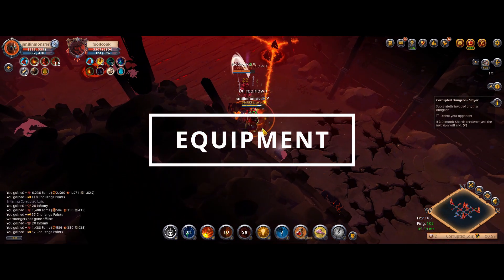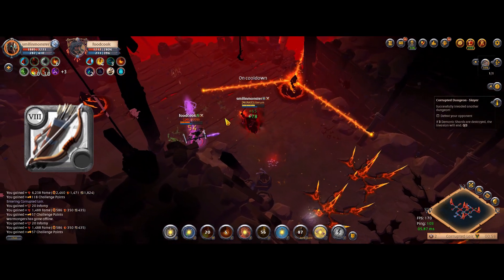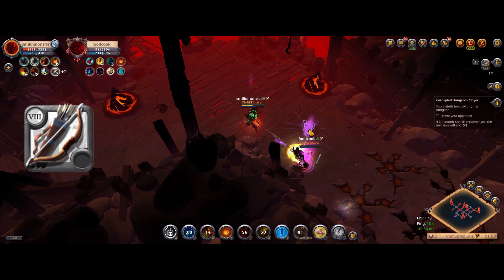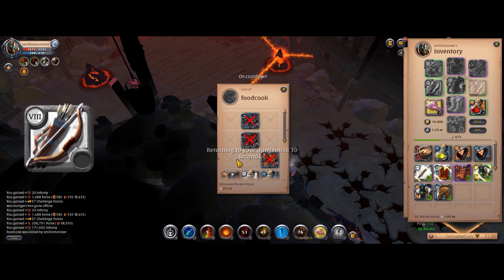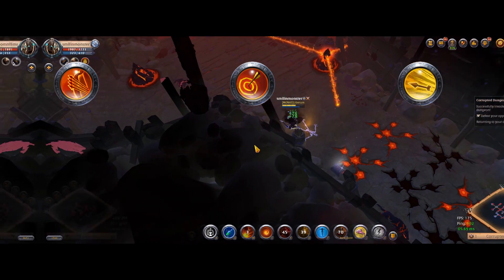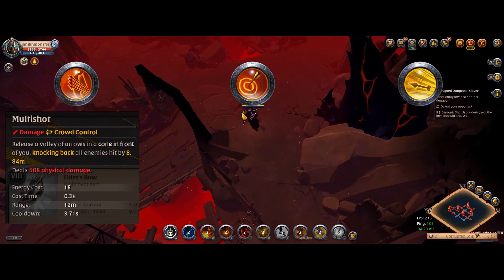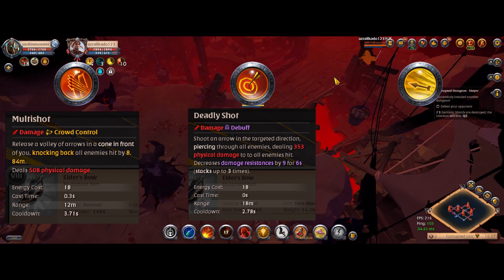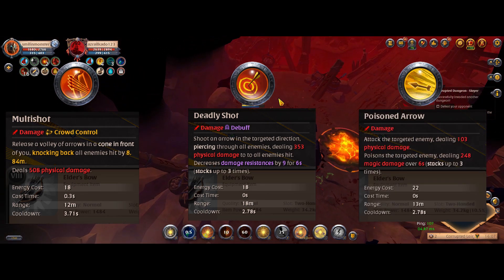Starting off with the equipment, we begin with the weapon — it's the normal, regular bow. This weapon has really good single target damage due to its Enchanted Quiver E skill. Pair this with the attack speed passive and you have a machine gun-like attack speed. It also has fairly good clear speed due to the AoE on the Q and W skills. There are currently three Q skills on the bow: Multishot, Deadly Shot, and Poison Arrow. Multishot fires a volley of arrows in a cone in front of you dealing damage and knocking enemies back. Deadly Shot fires an arrow at a targeted location and has a fairly high range.